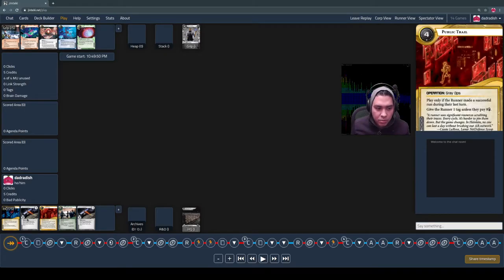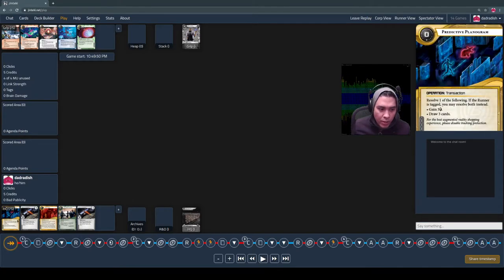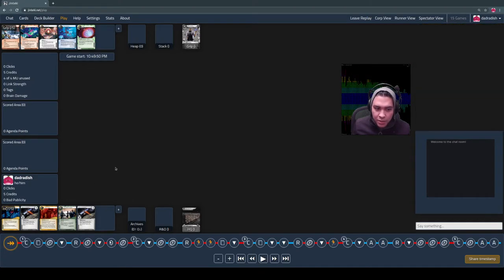Tough mulligan — no ice in this hand. The reason you want two pieces of ice is to protect R&D and HQ together; it's a nice defensive opening. But no ice here, and now I have two agendas in my hand, so this was kind of an inauspicious start. On the runner's side, the corp takes the first mulligan and then the runner can decide whether or not to take one. There is a mind game there, but the runner decided to keep.